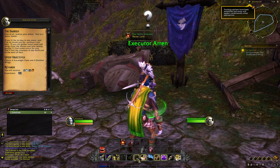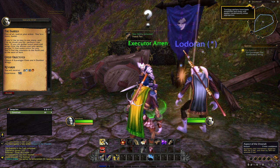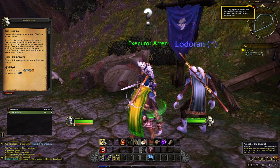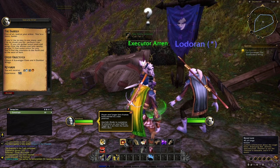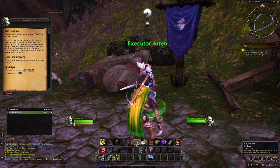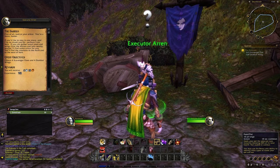These are pet-related skills so let's check them out. We got Aspect of the Cheetah, which is amazing — it increases our movement speed by 90% for three seconds and then 30% for another nine seconds, great for getting around. They've actually changed how this worked from vanilla, which is interesting. Beast Lore gathers information about a target beast — I don't think I've ever used this skill playing a hunter. Then we've got Tame Beast, which we certainly want to use right away, plus Revive Pet, Mend Pet, and Feed Pet.